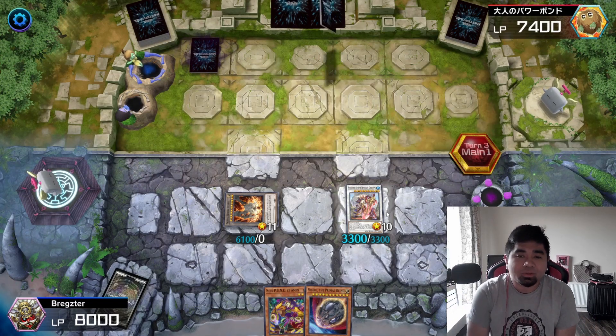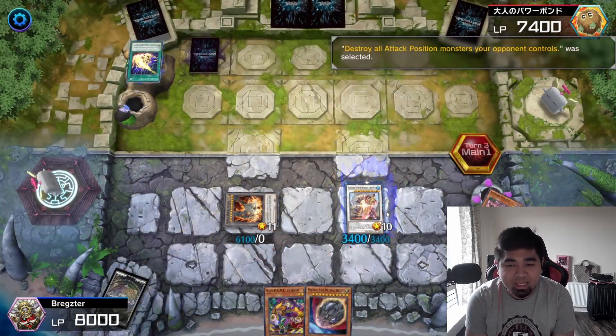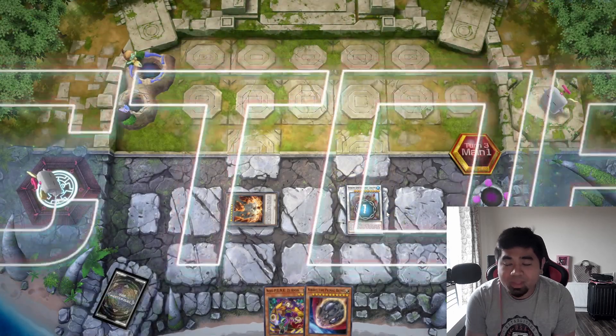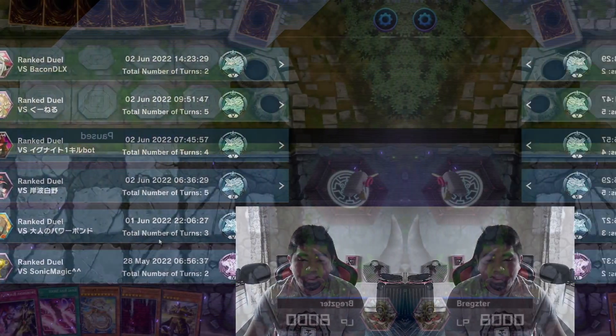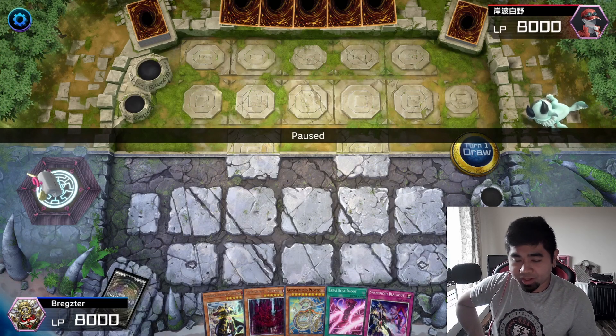The opponent used Lightning Storm, which I countered with Sheng Ying's effect, and then he scooped — he must have bricked. We won that game.